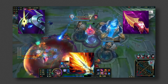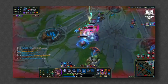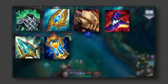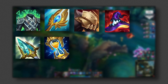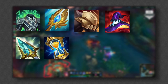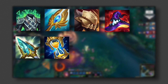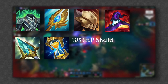My second build is Rod of Ages, Rabadon's, Zhonya's, Seraph's, Spirit Visage, Dead Man's Plate — in order: Rod of Ages into Seraph's into Zhonya's, then the others can vary. If they have a lot of AP, build Spirit Visage first; if they have a lot of AD threats, you can build Dead Man's even though you already have Zhonya's. Build Rabadon's last. This build is mainly ideal because of the synergy with HP, AP, and Diana's W. With this build you get a 1053 HP shield on about a 4-second cooldown.